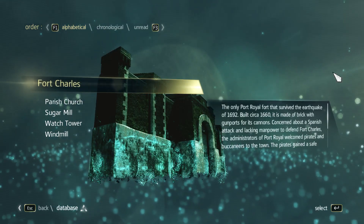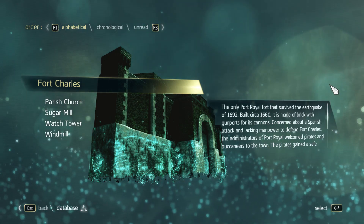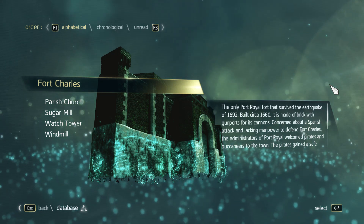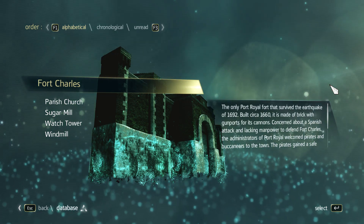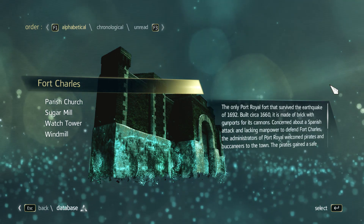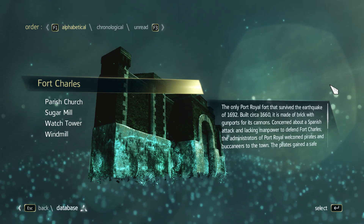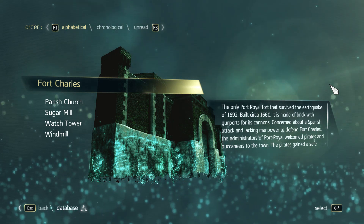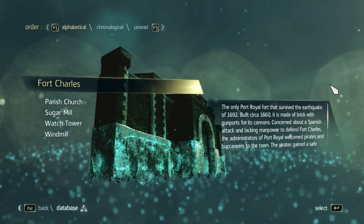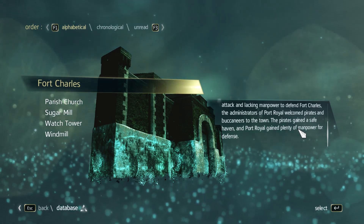Unfortunately we can't get out the door, so let's read about Fort Charles. It is the only Port Royal fort that survived the earthquake of 1692, built circa 1660, made of brick with gunports for its cannons. Concerned about a Spanish attack and lacking manpower to defend Fort Charles, the administrators of Port Royal welcomed pirates and buccaneers to the town — the pirates gained a safe haven and Port Royal gained plenty of manpower for defense.